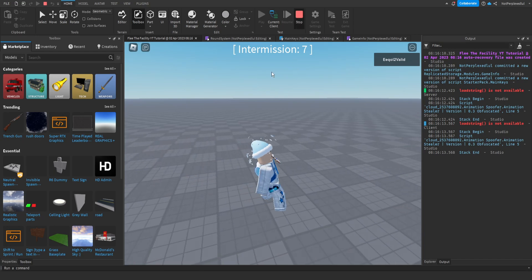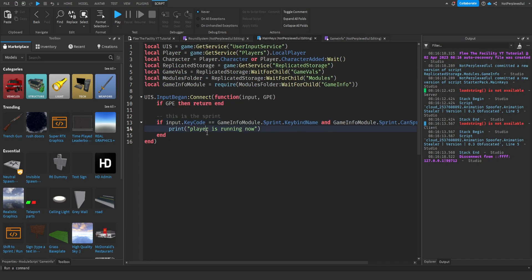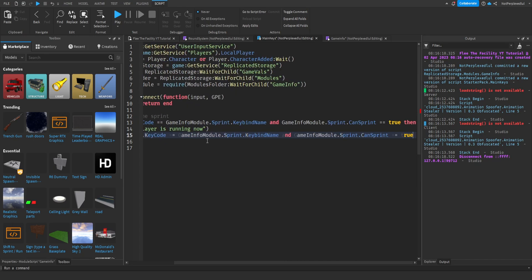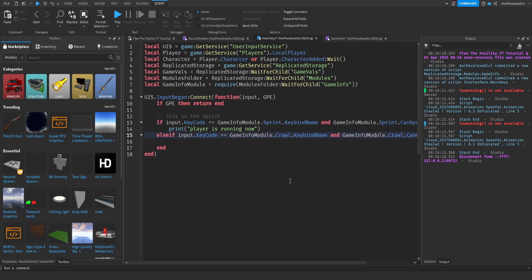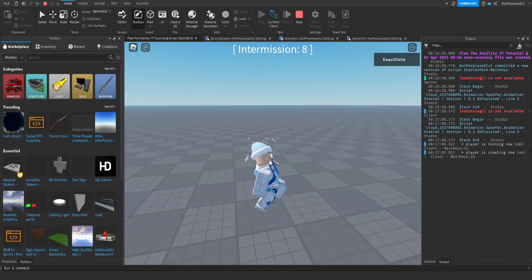Like I said, in my Flee the Facility game I'm going to have sprinting enabled, so I'll keep it true. Let's copy this and do the same for crawl — change it to crawl, crawl keybind name, and print 'Player is crawling now'. So now: player is running and player is crawling both work.